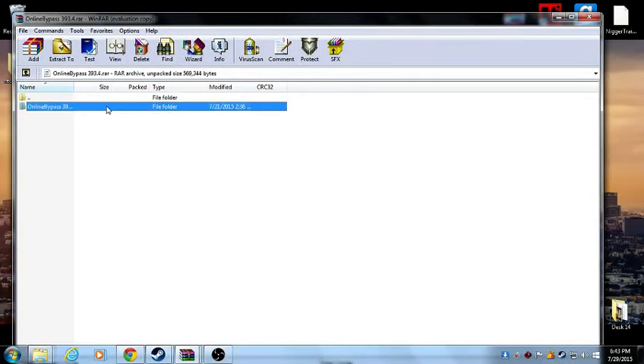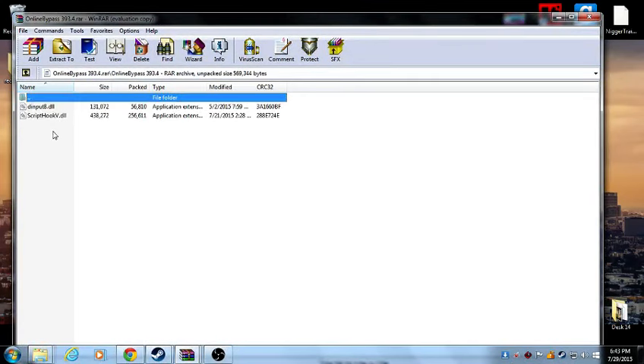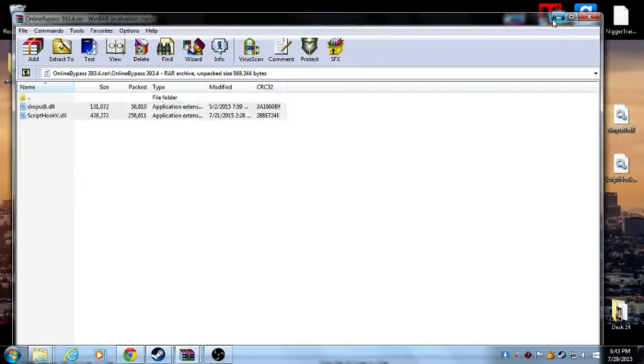After that, you're going to want to open it right here and get these two files, and you're going to want to drag them to your desktop. After that, you're going to have these two files and you want to drag them somewhere on your desktop — I'm going to keep it right there.